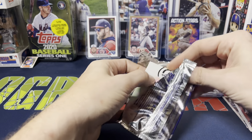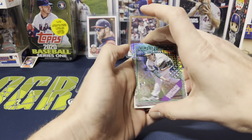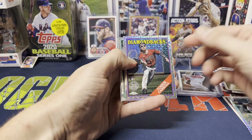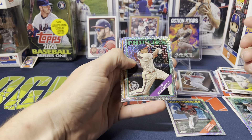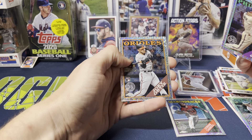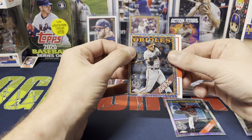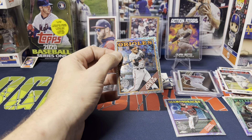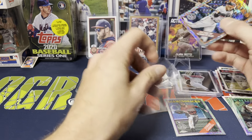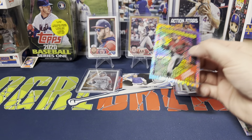It would be nice to get a numbered card. We got Fujinami, and do we get a Corbin Carroll? Yes — definitely won't complain about that. JT Realmuto, and Joey Ortiz — not the Orioles one I got a little excited about, but unfortunately not the specific Orioles card I'm personally looking for. Hey, I'm happy getting the Corbin Carroll — I'll gladly take that with no questions asked.